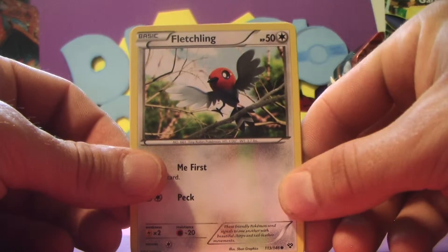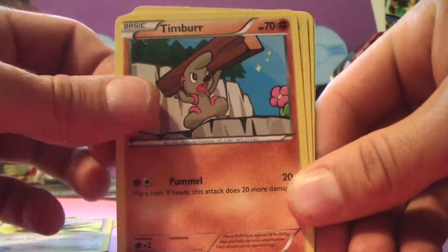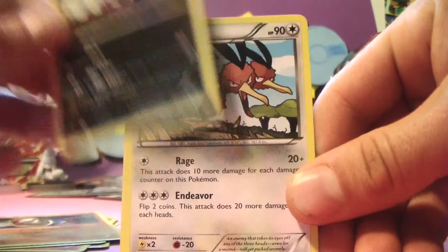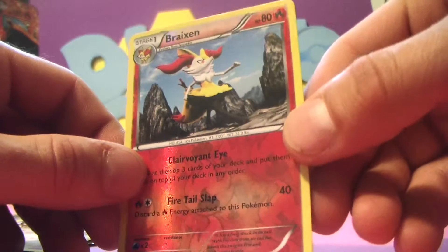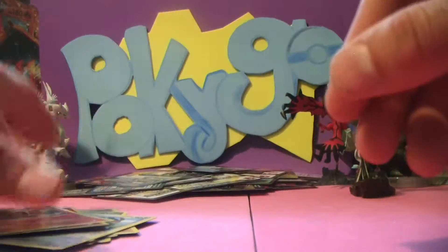Let's do Mega Blastoise next. I would love to pull a Mega Blastoise. If I pulled a Mega Blastoise, a Mega Venusaur, or even a Mega Kangaskhan, I would be the happiest person in the world — but especially Mega Blastoise. We got a Fletchling, a Shellder, a Tailow, a Timber, a Pikachu, a Lunatone, a Sableye, a Dodrio. Brazen is our Reverse Holo, and Magcargo is our Holo Rare. Getting a lot of those.